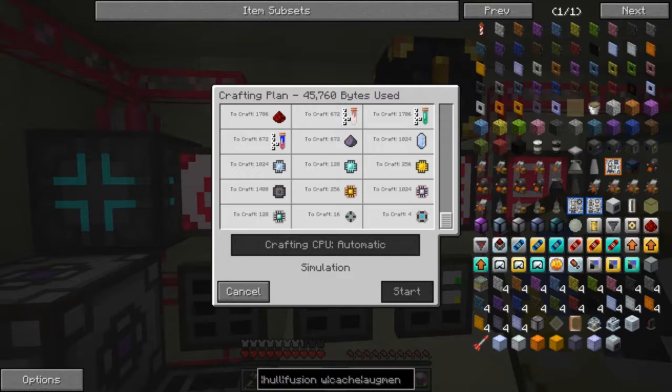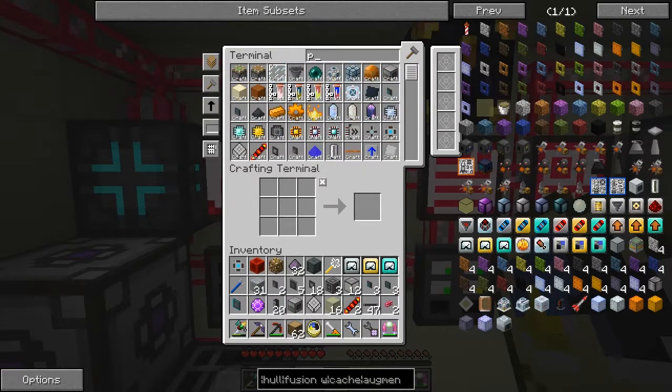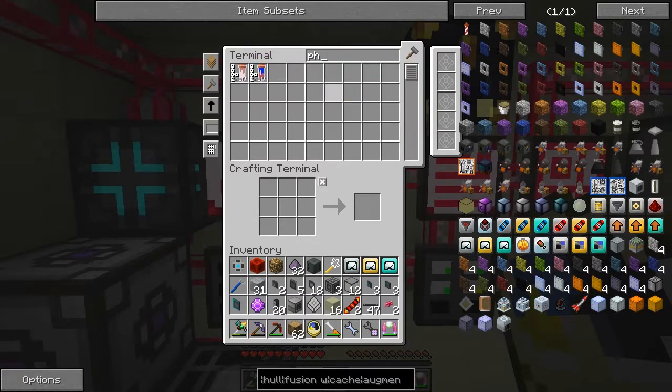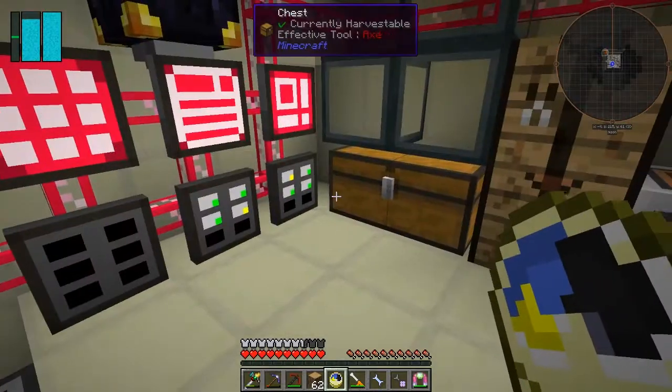I'm thinking — how can I get phosphorus to be made? I thought it was being made from something. Let's view craftable and look for phosphorus. Searching for phosphate — it doesn't look like I have a recipe for phosphorus. That's interesting. I'm sure we've got tons of aluminium phosphate, but apparently we haven't got a phosphorus recipe, so we basically have to create one.